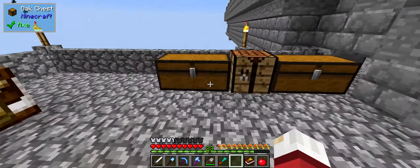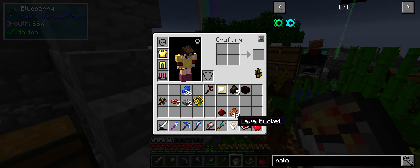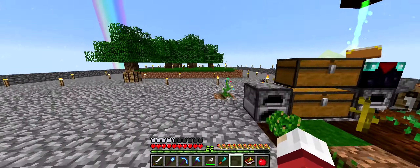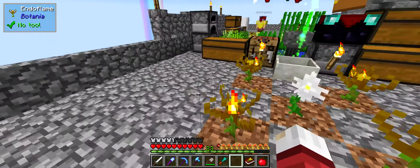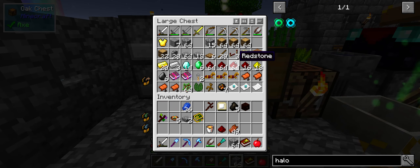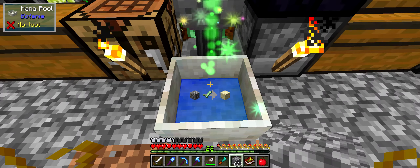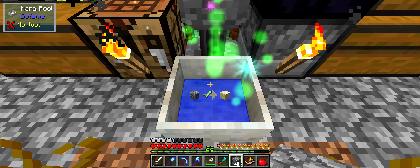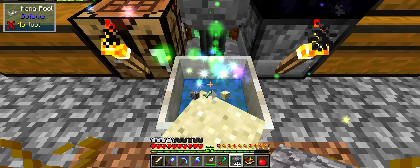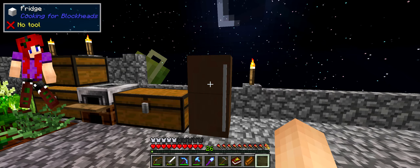We did bring a bucket of lava, which means we can do that now. I need another bucket for water. I made one of these in my survival stories world - we don't have everything we need just yet but we're getting there. We need sand so we can make glass - we can do that. Sassy, I'm gonna give you a job - smelt us some glass, I'll give you some sand.